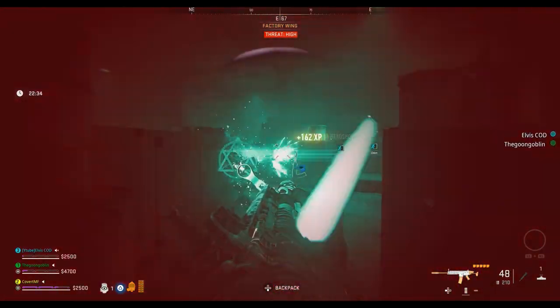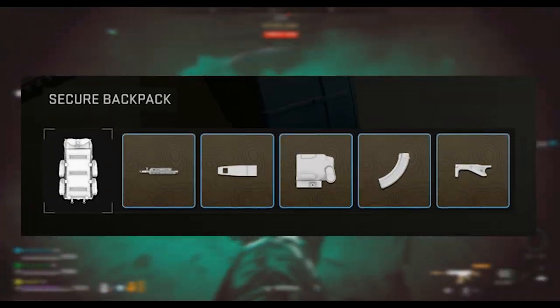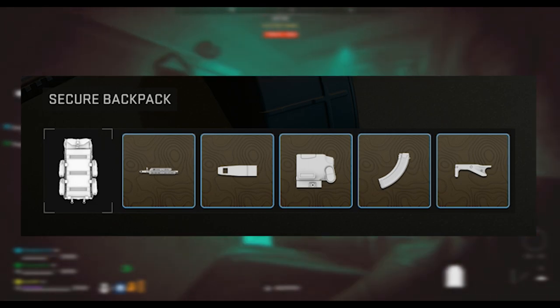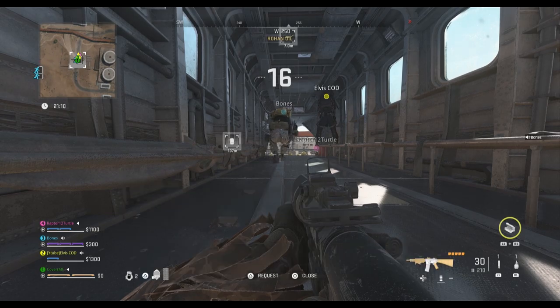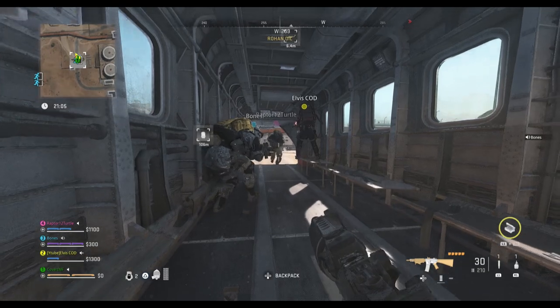One thing I don't think a lot of people realize is that if someone has a secure backpack and they're able to collect all five attachments and extract, you can simply jump into a game with that person on any DMZ map afterwards, and once you extract, the blueprint will fully unlock for anyone on the team who doesn't have it.